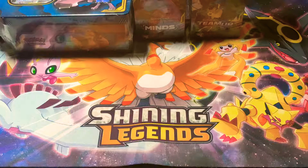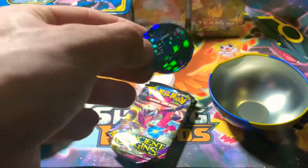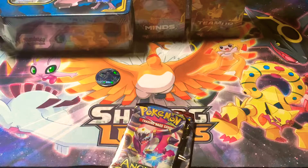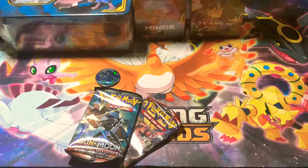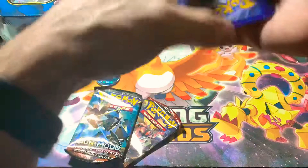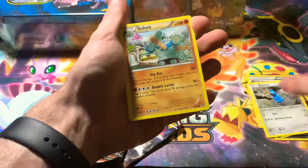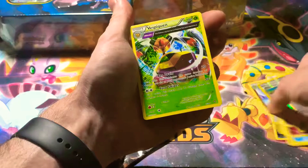Alright, we're going to open this up. We have the Alolan Ninetales coin, as usual. We've got Ancient Origins, Burning Shadows, and Crimson Invasion. Hopefully get that Charizard again. Let's start with the Ancient Origins. We've got: Sableye, Kirlia, Kirlia praying something, Energy Recycler, Beldum, Golett — which was just released in Pokemon Go — Relicanth, Cottonee, Ball Guy, Faded Town, and Non-Holo Rare Vespiquen.